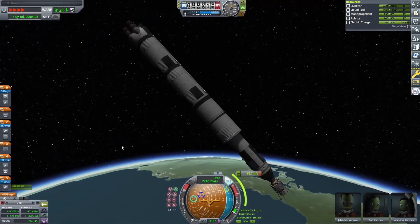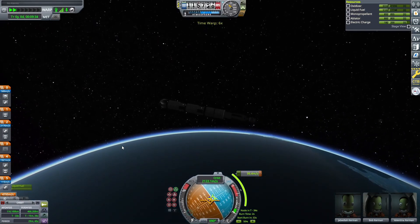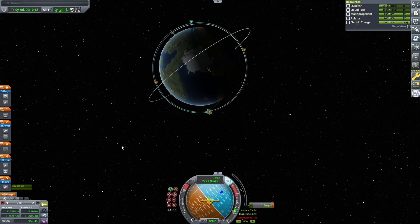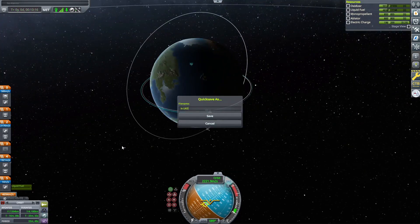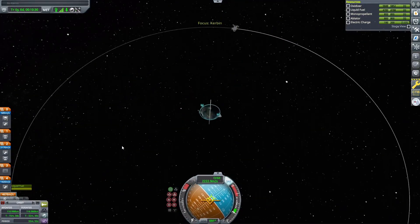We're deploying the fairing and you can see the craft we're working with — it's a pretty standard Mun lander. A lot of them look like this; it almost looks like the Eagle, which is a reference you'll see later in the video. We're just circularizing around Kerbin, making a couple quick saves, and detaching the craft.